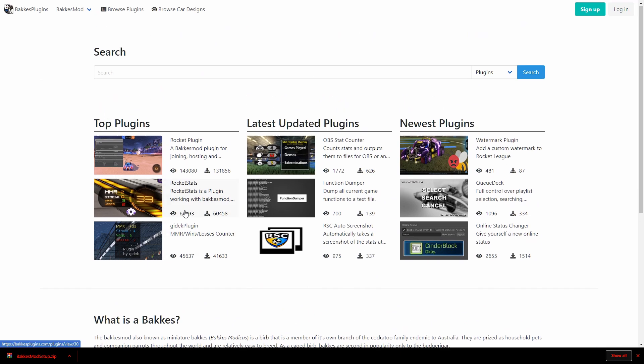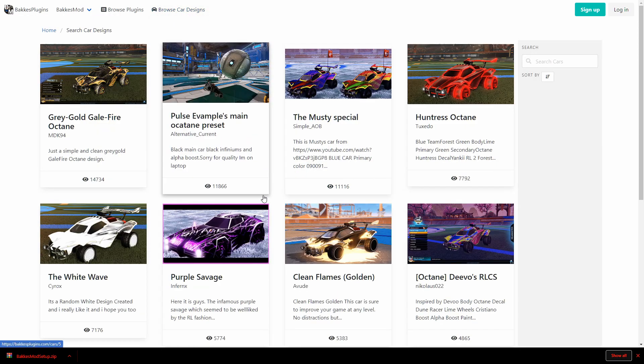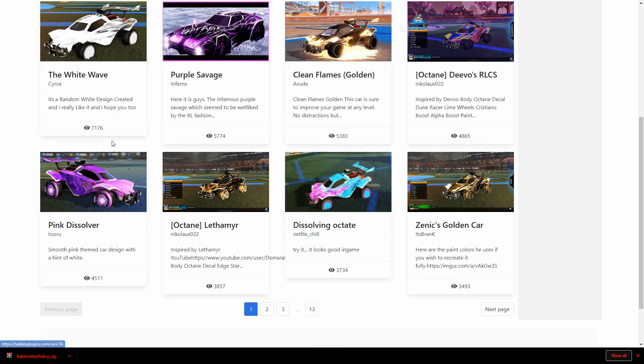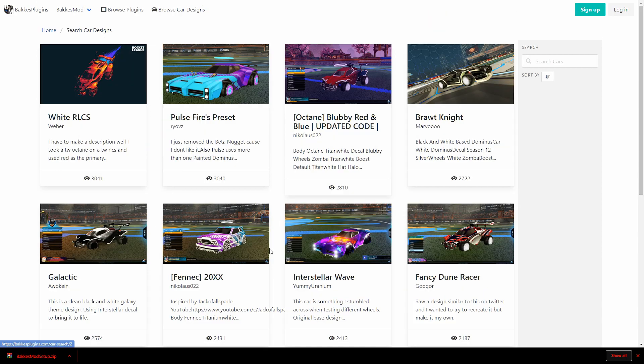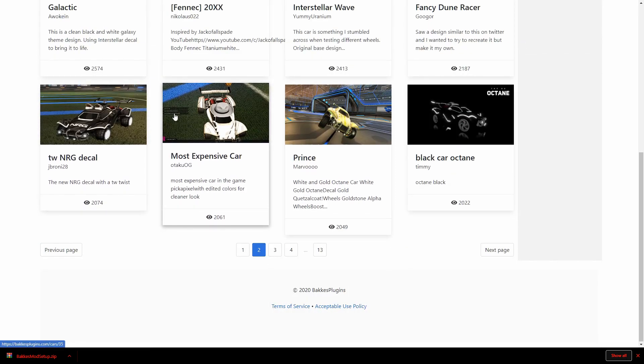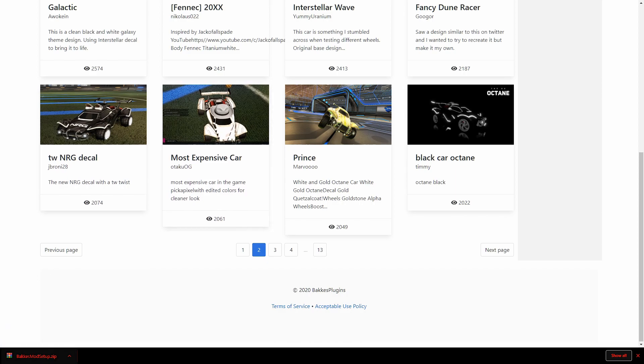They're all pretty good — I haven't tried any but I'm pretty sure how to use them. You can also get car designs like Musty Huntress and all these others. You can basically give yourself any wheels or anything. Let me show you how this one works — you just click on it to open it.